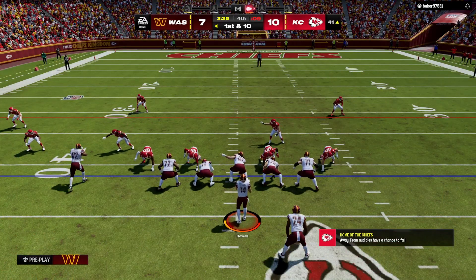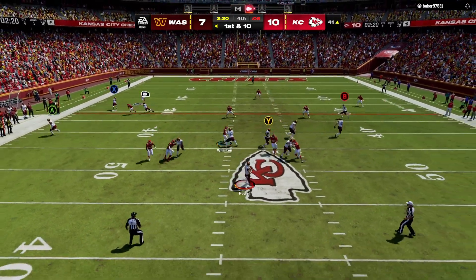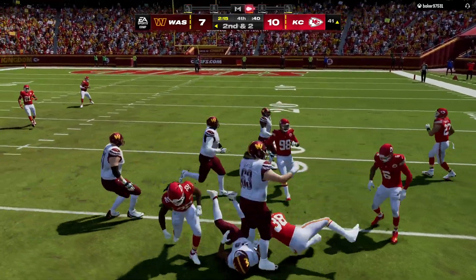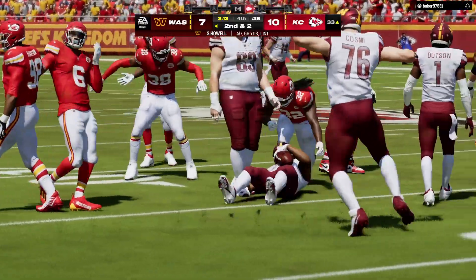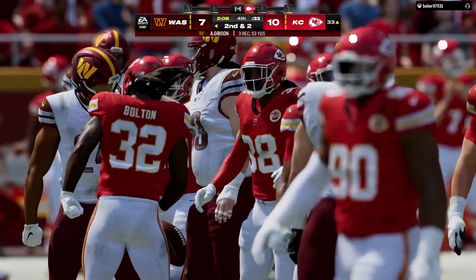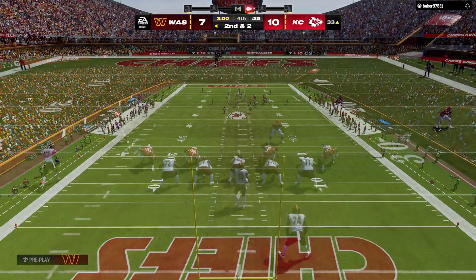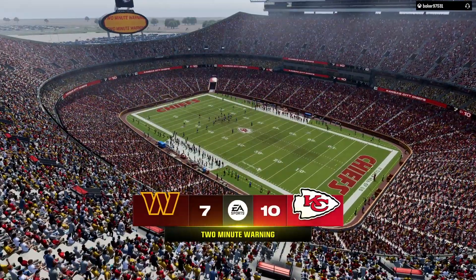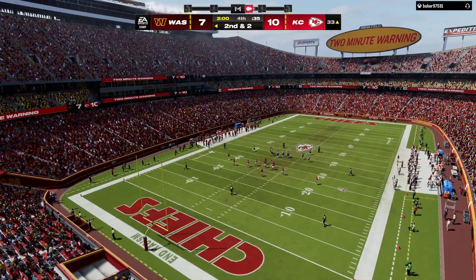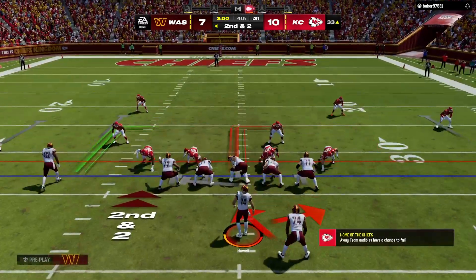All three timeouts plus the two-minute warning remain. Here's first and ten — Howell sets up the screen for Gibson, stopped about two yards shy of the marker, an eight-yard gain for second and two. Eight yards on the pickup brings up second and two at the 33-yard line. Three points separating these two sides with two minutes left to go in the fourth. It's Commanders football as we get back to it, looking like this game is going to go down to the wire.